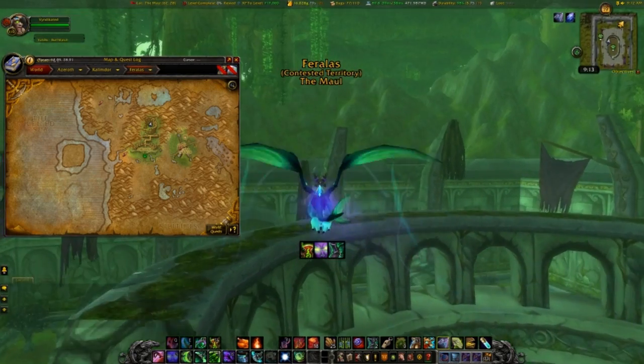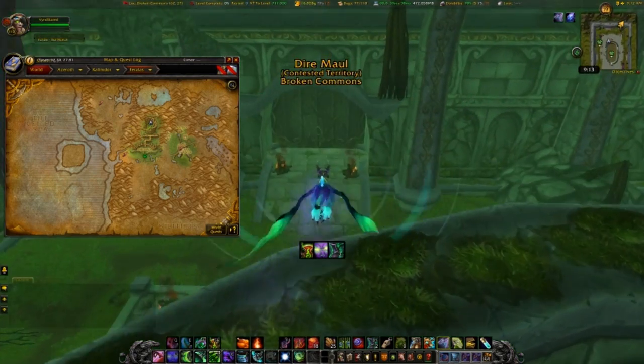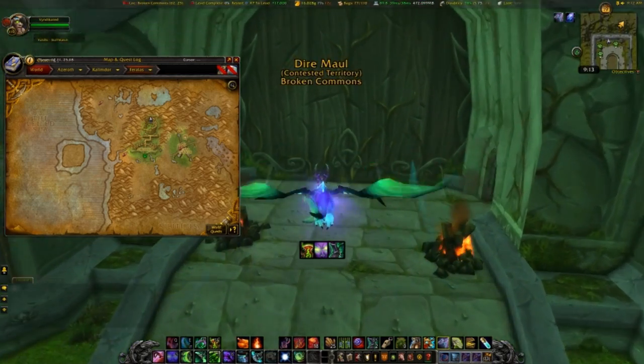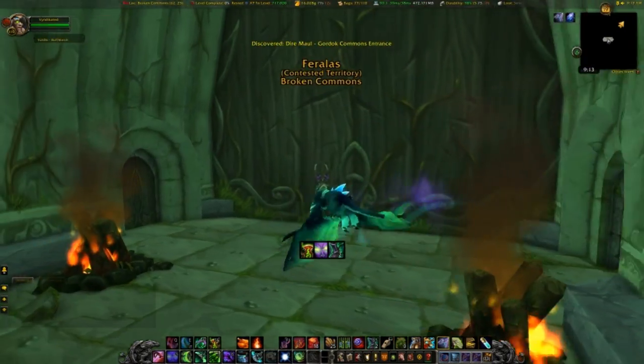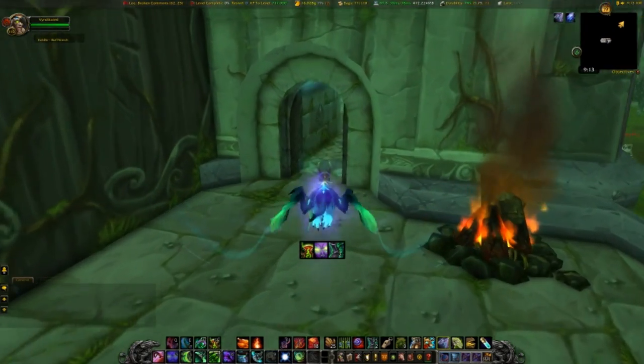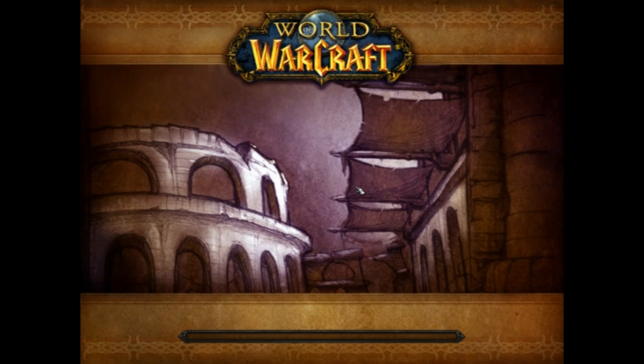Now if you don't have flying, this will be a little bit more difficult — you have to run through here. But fly down and you're gonna get to this big door in the back. The entrance is right there; this is the northern entrance to Dire Maul.